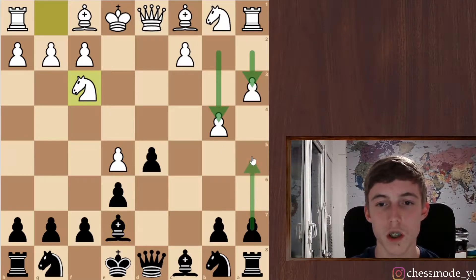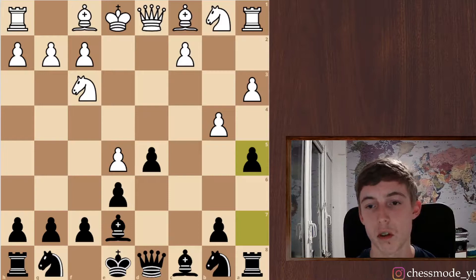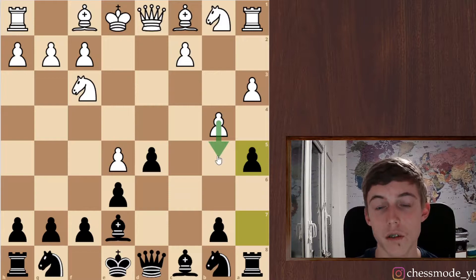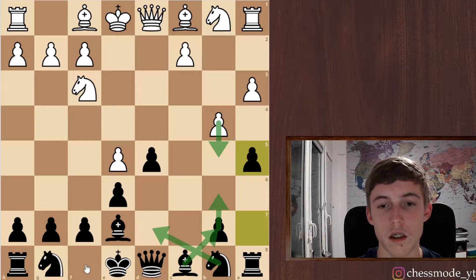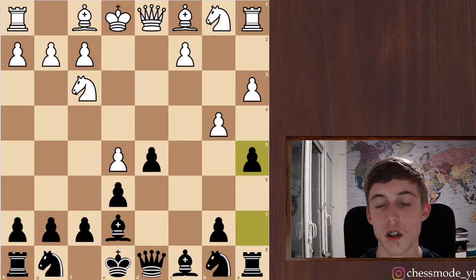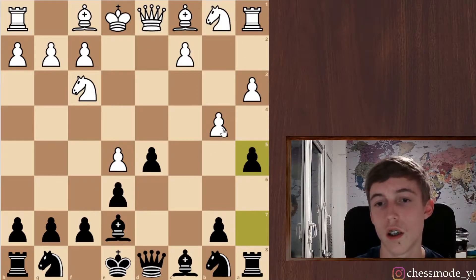I move back and he's played a3, b4. Maybe we want to undermine this with a5, and yeah, I think we're just gonna play a5. He probably has to play b5, after which we can play knight to d7, b6, bishop b7. We have this c5 square available and a pretty nice position.